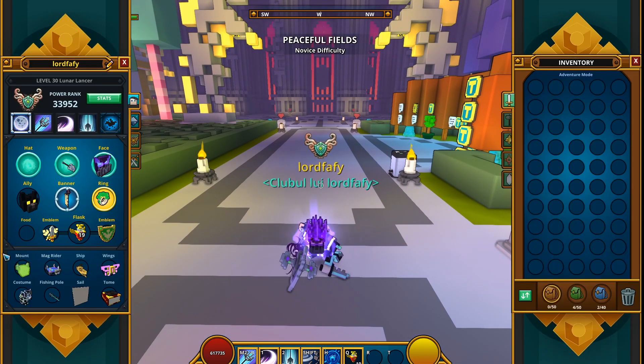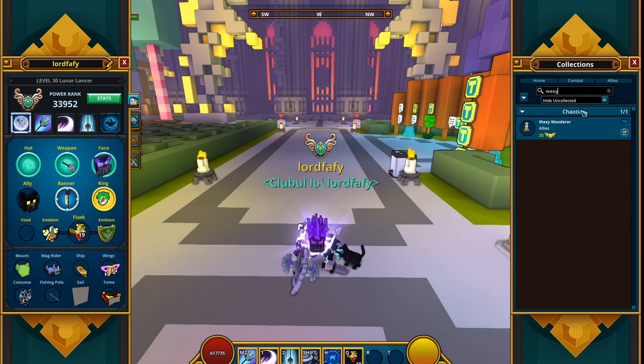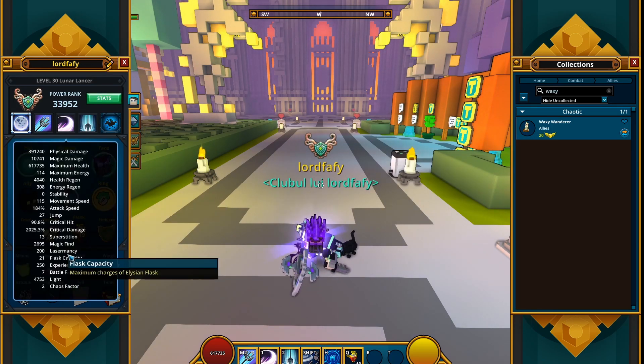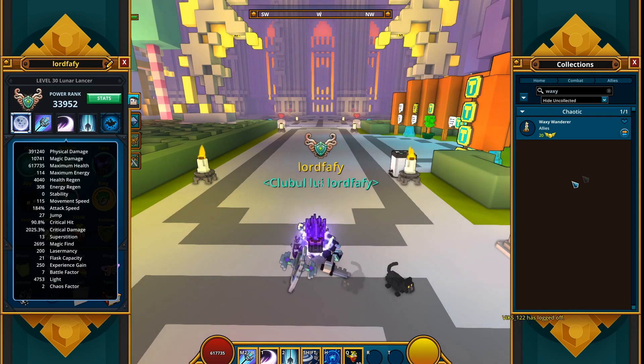Waxy Wanderer, let's see what it looks like. Ally: Waxy Wanderer — 20 Mastery Points, 10 Maximum Energy, and 10 Light. Ten Light? Light — gotcha, cause it's a candle, and Light is actually a proper stat, used to overcome Darkness.